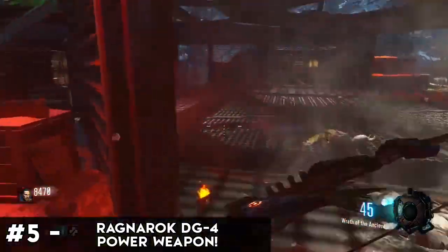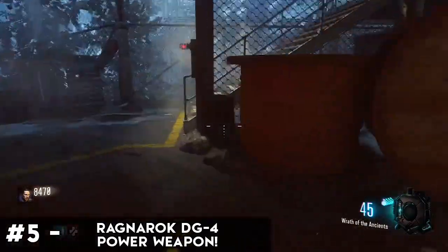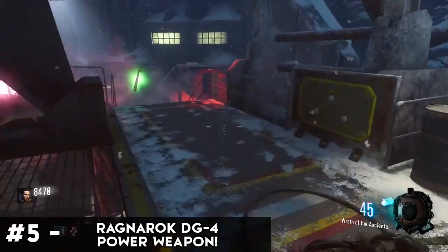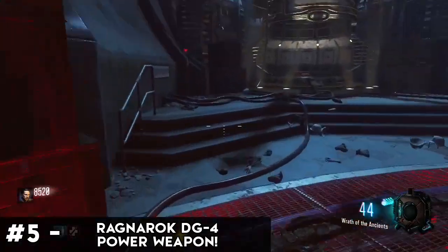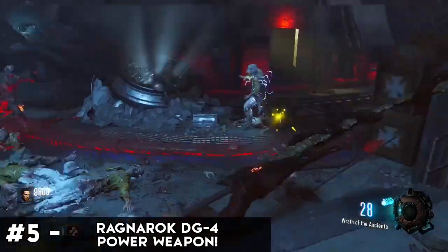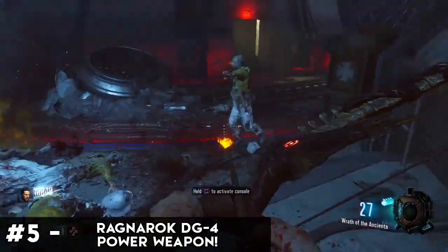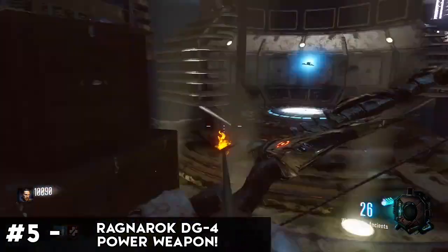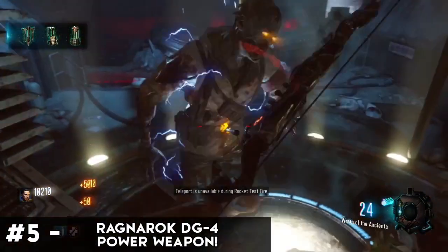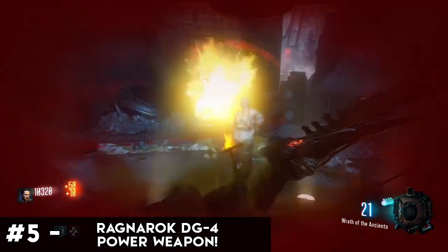The third part drops from a challenge down at the rocket test launch pad. When Maxis starts his countdown, you need to head to this little lever, hold to activate, then hold to activate again. After that, run into the teleporter room to this panel, hold off and wait for all three lights to turn green. Once it has, hold to activate the panel and the part should spawn in the teleporter behind you. Simply take it to a building table, hold to build and enjoy. Now go slam down some zombies.